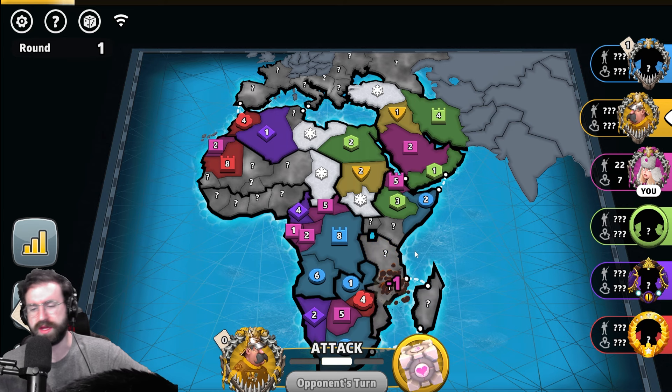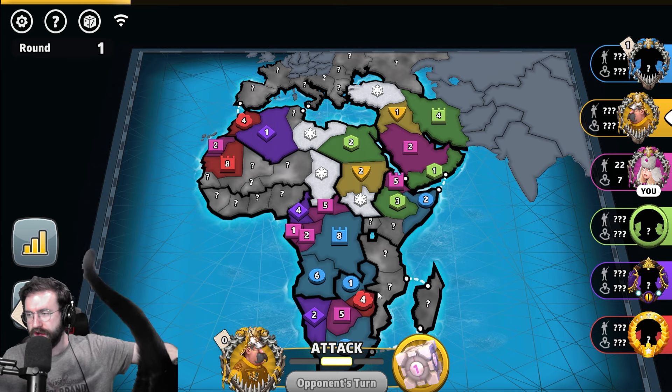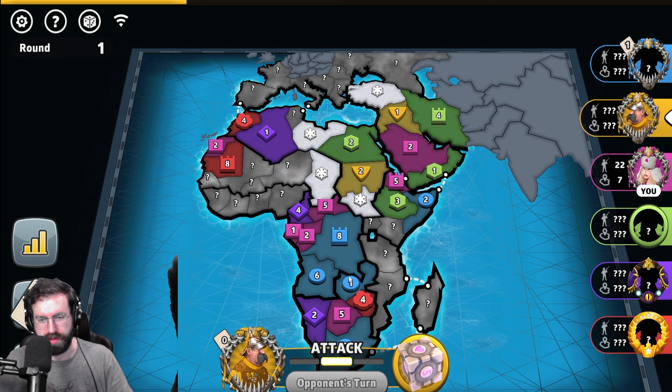Does he try to roll the blue cap right away? He does not. He's going to take this bonus in here and knocks me out of there. Fergus is here — Fergus the cat, ready for action, ready to support me playing Risk. Maybe he'll stay, maybe he won't. The world may never know.